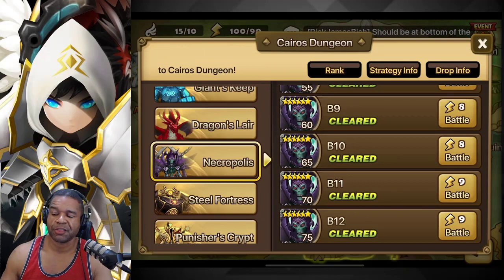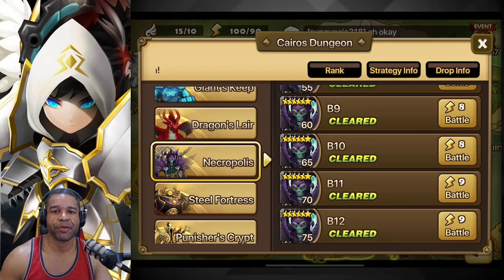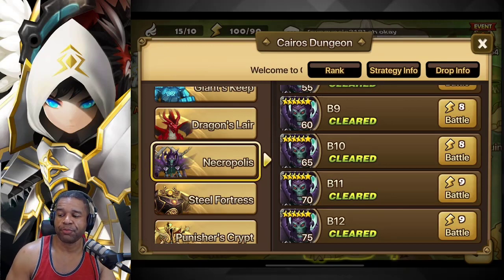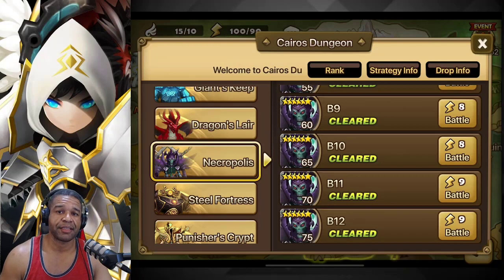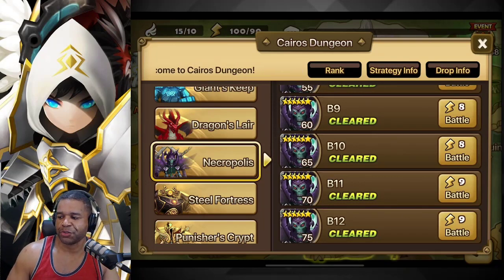B12 Necropolis Dungeon — that's going to be the first one we're starting out today. Once this update dropped, you were probably overwhelmed at the sheer amount of quality that you're going to be needing when it comes to the units, the runes, so on and so forth.